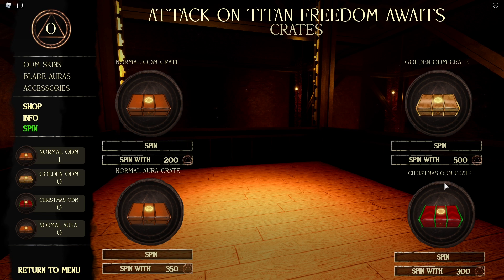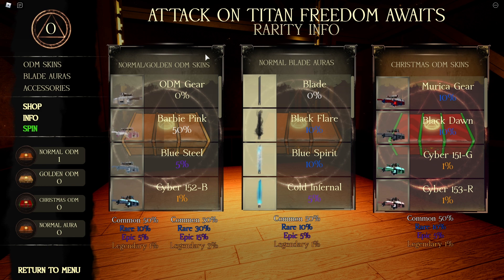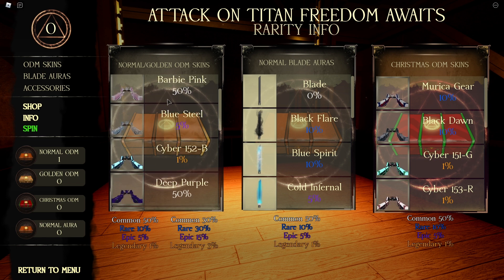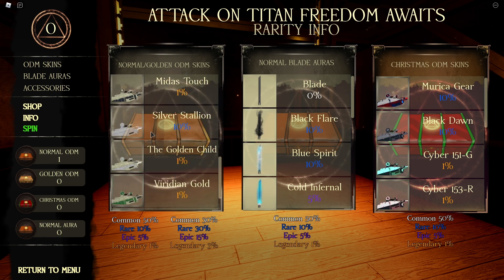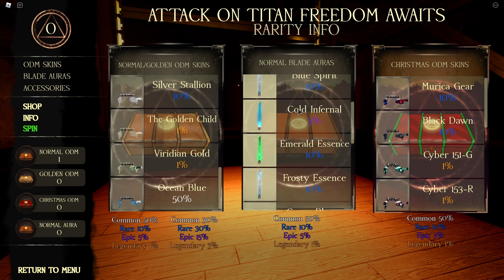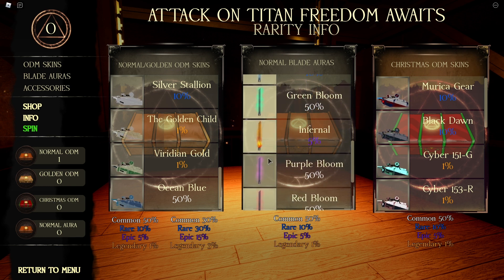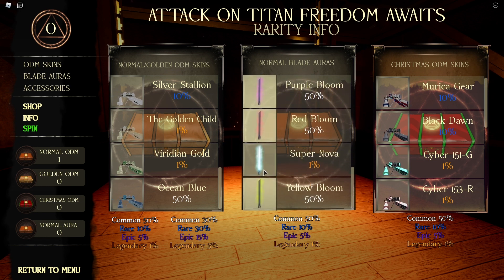There's also a Christmas ODM crate, which I'm guessing is a limited time item. I bought one just to show you guys me opening it. Here are the normal ODM skins — if you scroll down there are different colors, chromas, and stuff like that. The normal blades look really cool — I like that blue one. There's the Infernal and the Frosty Essence, which look really nice. The Supernova looks great too.